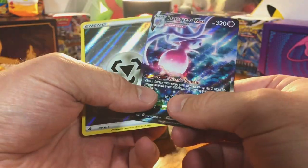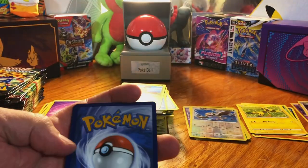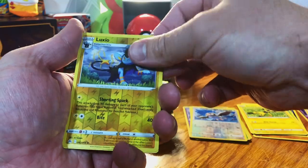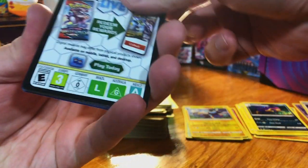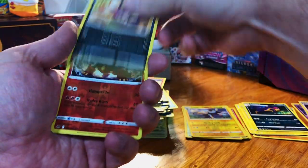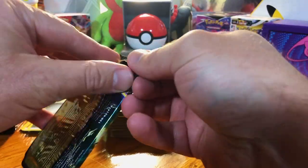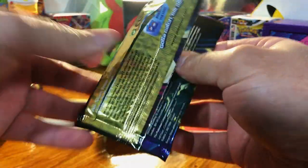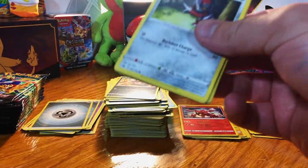Another reverse holo energy. It's never dull opening this set — you are always going to walk away with pretty much a ton of hits. I thought for a minute there... nothing. Come on Giratina, I know you're in here. Both Canyon and nothing. The one thing I don't like about Crown Zenith is that they still have non-holo rares.